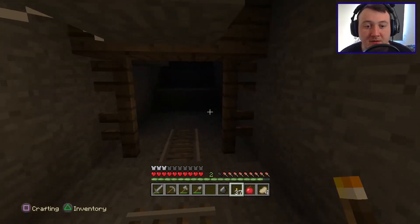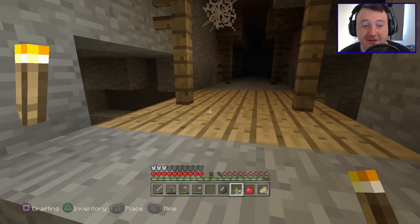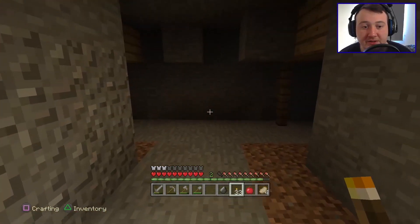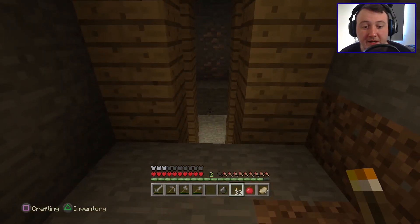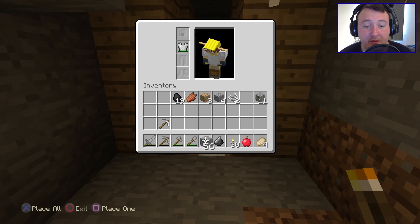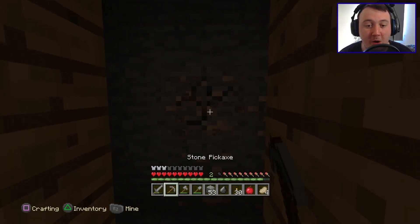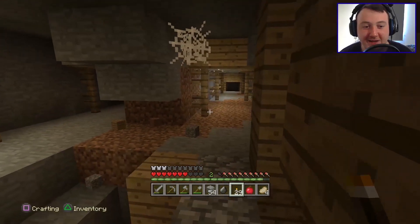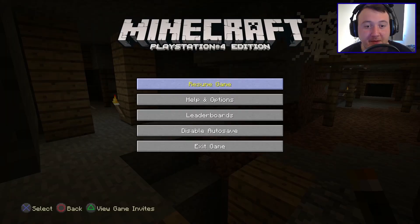Let's see if we can find this spider spawner. Looks like we have some stairs going up here. I'm really surprised we've only encountered one zombie — I thought we would have encountered a lot worse by now. I see some more water down there so we can collect some of that. There's more iron up here too. Let's get some cobblestone and build ourselves a little platform across to gather this iron. Iron ga— oh God, a creeper! He got me — I didn't hear that until it was too late.